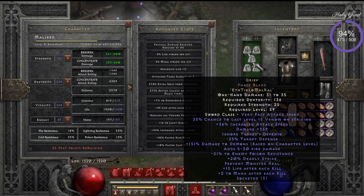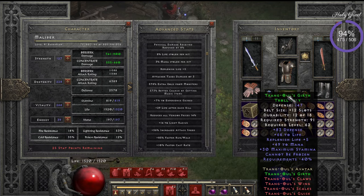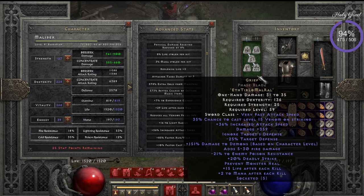I have Grief here. Another really important breakpoint we want to hit is the attack speed. There are a lot of things involved in calculating attack speed — there are nice breakpoint tables for faster cast rate or faster hit recovery, but the attack speed calculation is more complex. I found that using Grief together with Goldwrap, which has 10%, and if your Grief is at least 32%, you have 42% faster attack speed total, which is enough to reach the 9-frame breakpoint.